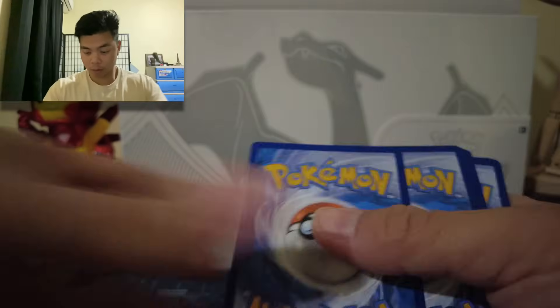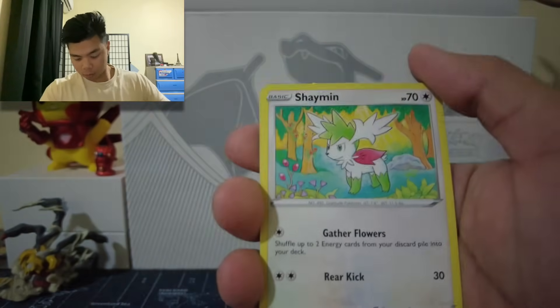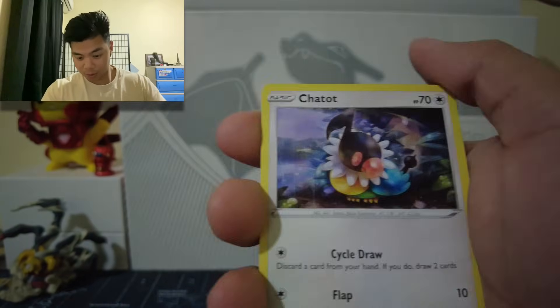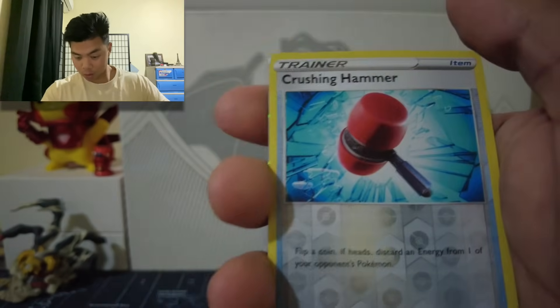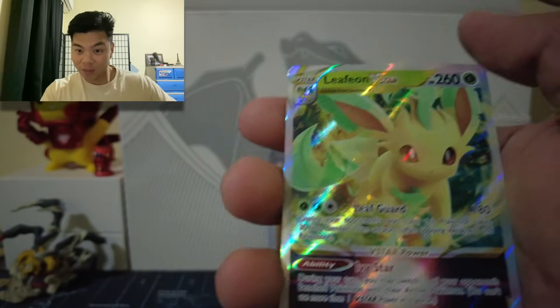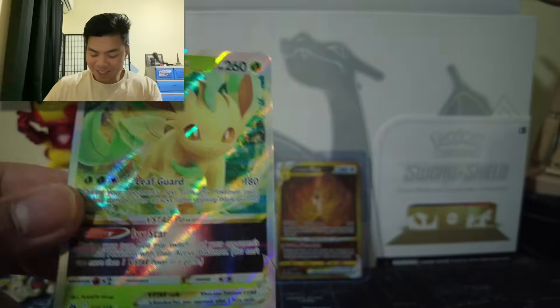Next pack: Energy card, Trekking Shoes, Shaman, Friends in Hisui, Chatots, Yanma, Pawniard, Bidoof, Potion, Reverse Holo Crushing Hammer, and the Leafeon V-Star! Holy — that is insane, this is so nice.